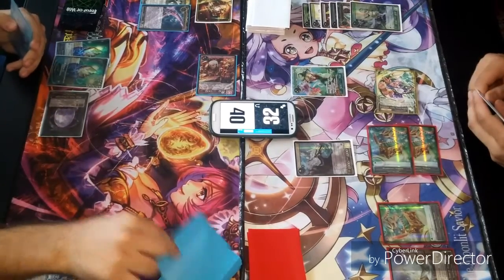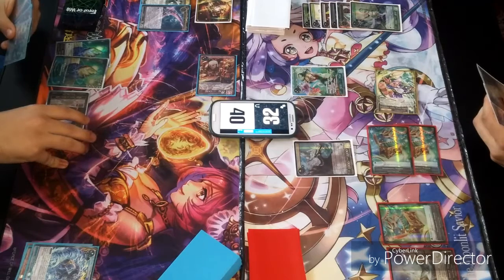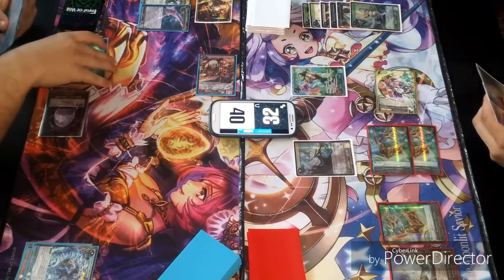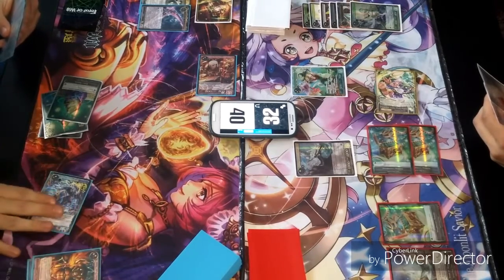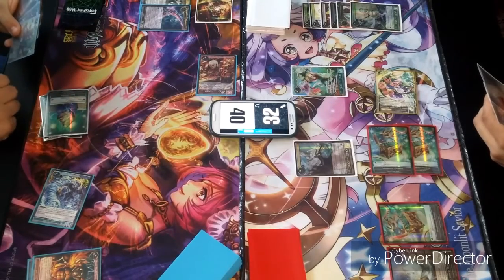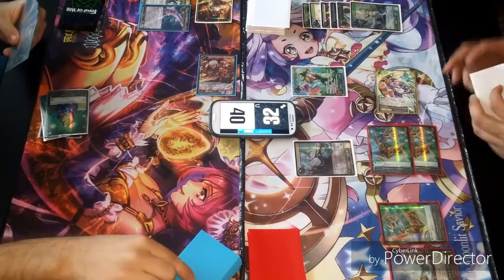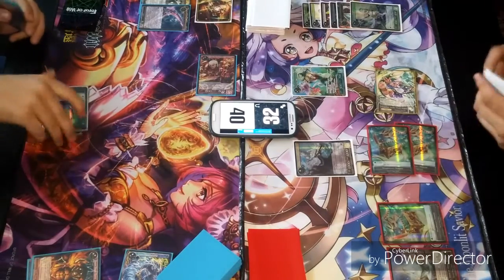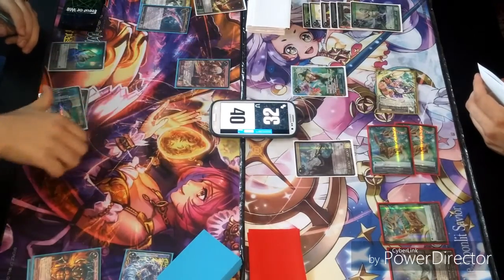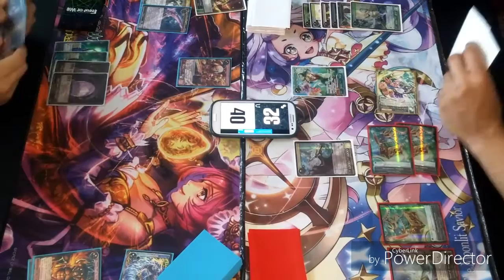I will draw. Return. And then I will actually play two more and activate this again during the recovery, targeting your Guiber. That's fine. So this now gets removed from the game and I will draw one. I will recover everything. So that puts Guiber at 12-7.